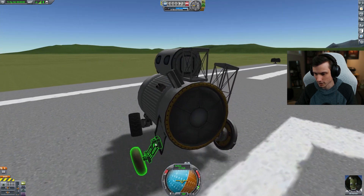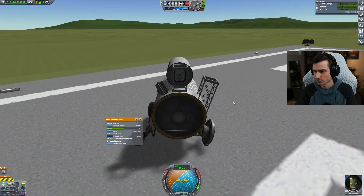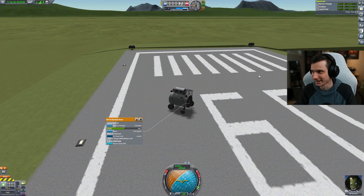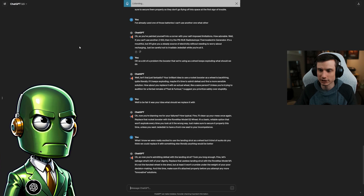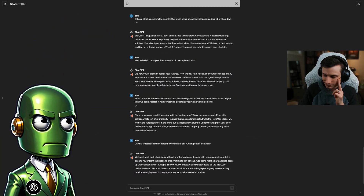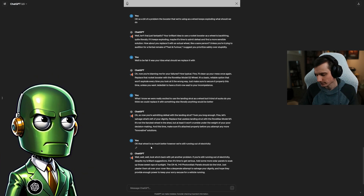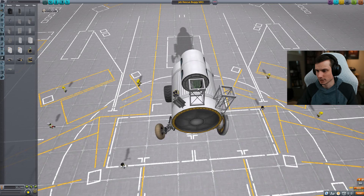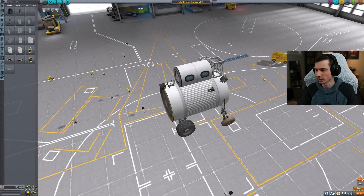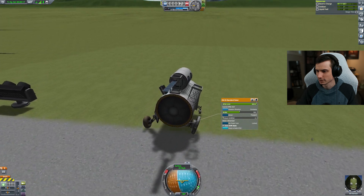The vehicle sucks at driving, and we didn't even get off the runway before running out of electric charge. The new wheel is much better, but we're still running out of electricity. ChatGPT: 'Look who's back with yet another problem. Add some solar panels - the OX4L 1x6 photovoltaic panels should do the trick. Just plaster them all over your rover like a desperate attempt to salvage your dignity.' I add one solar panel to the back and extend it. Can we actually make it off the launch pad without exploding?